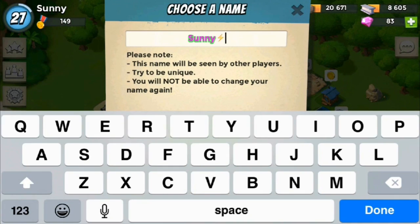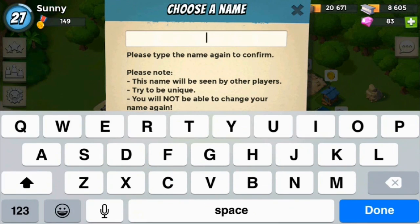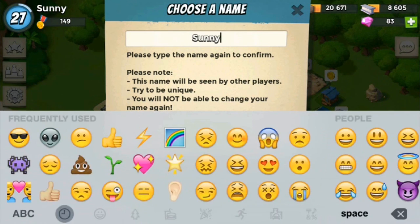Placing an emoji behind your name will give you a unique pink/green shadow. Click the video on the screen or the link in the description to see more about this glitch. This will also work for your task force.